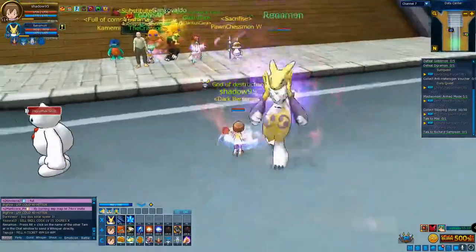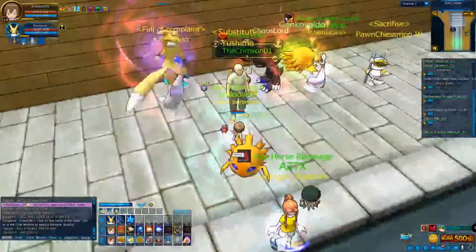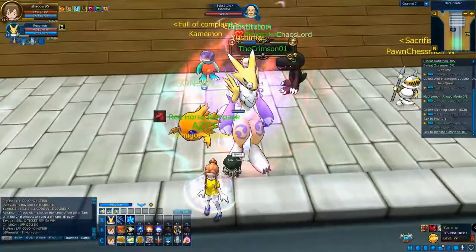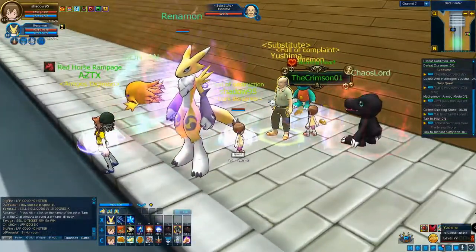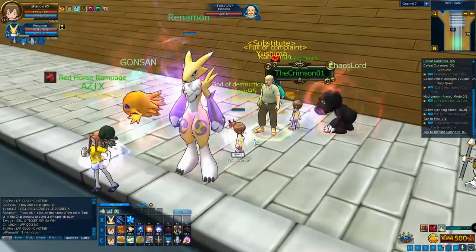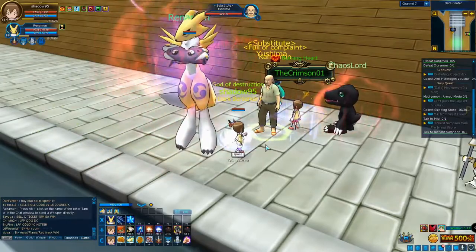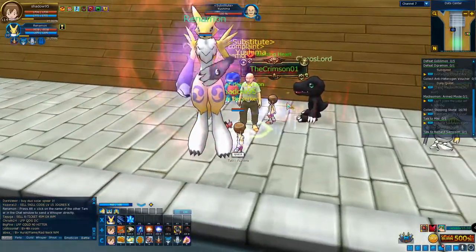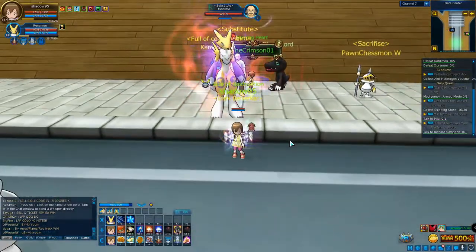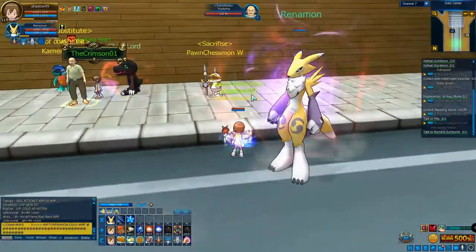First of all, we have a new NPC. I already did the first quest from this dude — he just tells you to go around and collect items. When you go back to him, he gives you two boxes: one box is a glove and the other one is shoes. They are available for 15 days, and after that you can use those boxes.